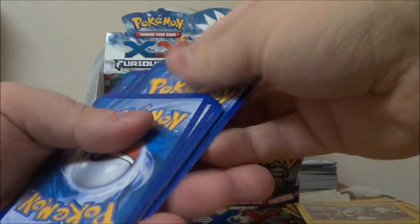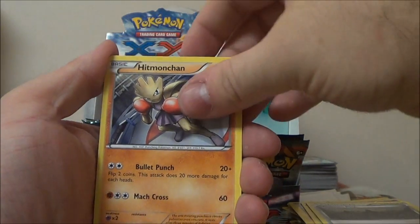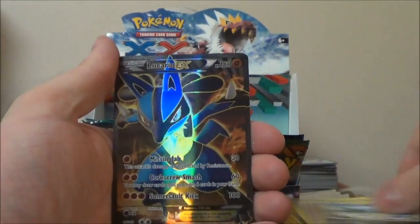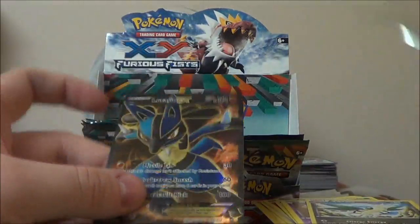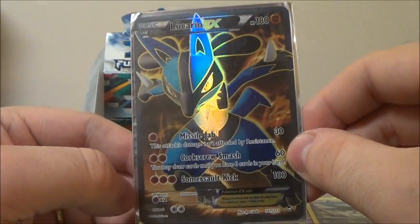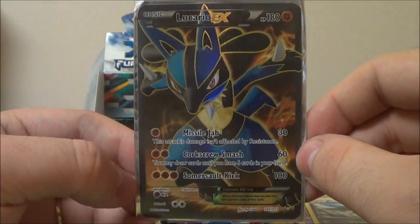Let's see — Xelgore, Mountain Ring, Hitmonchan, Magmar, Shelmet, Bellsprout, Golett, Drowzee, Reverse Vibrava — Whoa! What? Whoa. That's our third Full Art! Holy cow! Zippy! Full Art Lucario EX! I guess the only two we have to show now are Battle Reporter and Dragonite. Think we can get those in our last two boxes? We just got three Full Arts in this box.